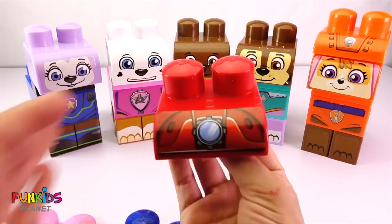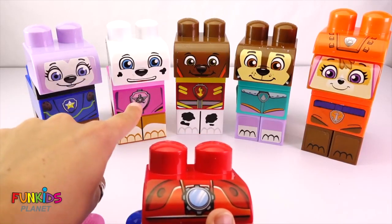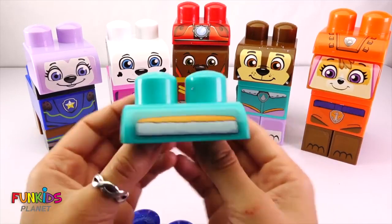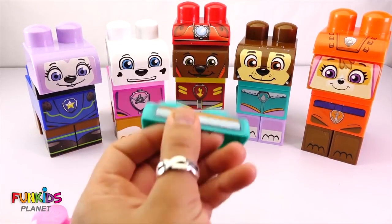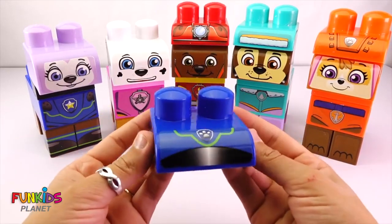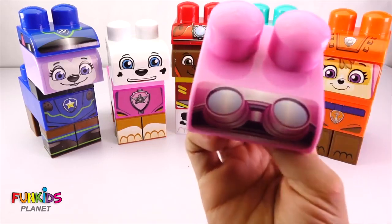Next up - how about this hat? This hat is red. Which one does this hat go to? This one? No, that's blue. How about this one? That one's pink. This one? That one's red. There we go, that one looks better. How about this hat? What about that one? Nope, that one's pink. So this one? There, now Chase is in Everest's clothes. We have two hats left and two bodies left. Where does this one go? It's blue. That's right - Everest is in Chase's outfit.